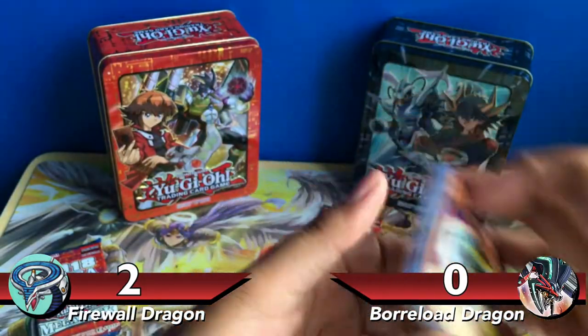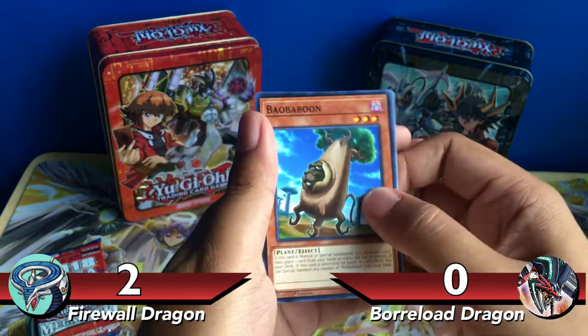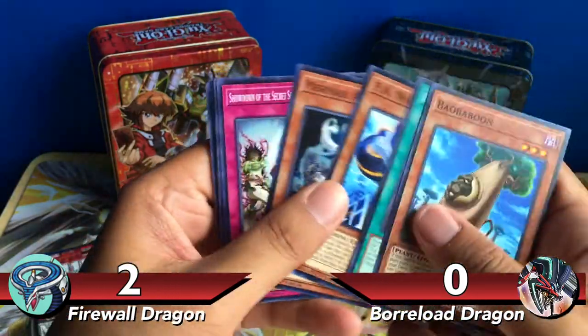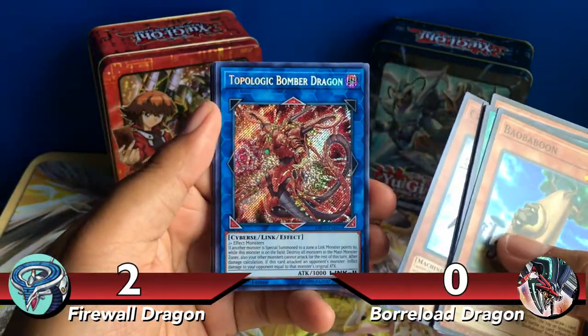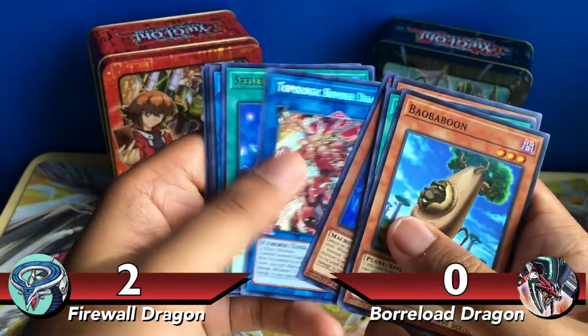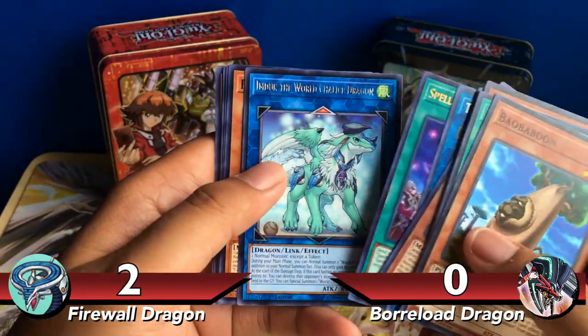Going through the other pack I opened during the time my phone glitched. Bay of Baboon and Super Rare Cracking Dragon. Also Secret Rare Topologic Bomber Dragon — it's not Borrelo Dragon but I'll take it. Ultra Rare Spellbook of Knowledge — again, a great reprint — and Rare Imduk.